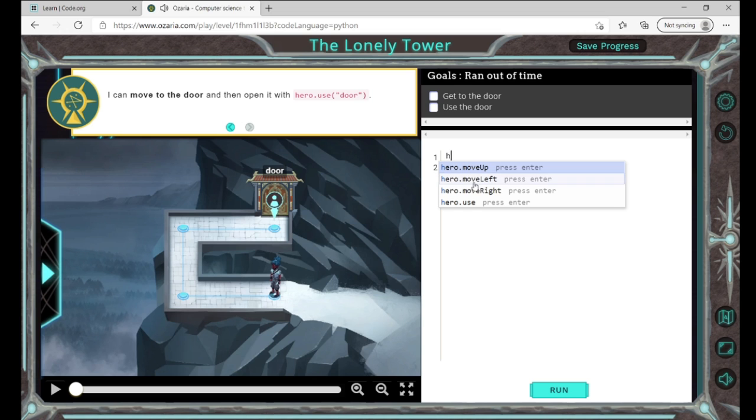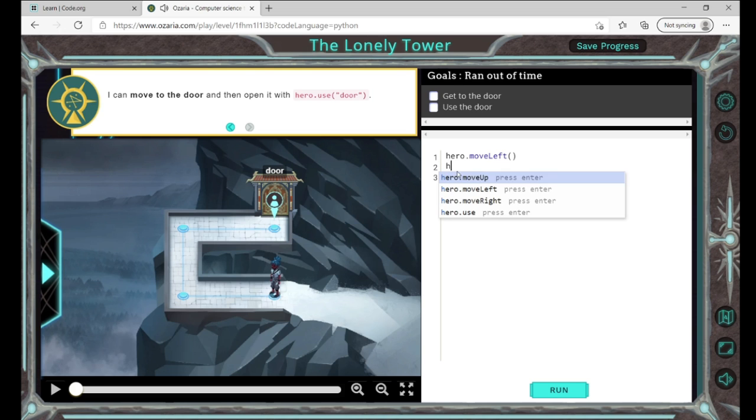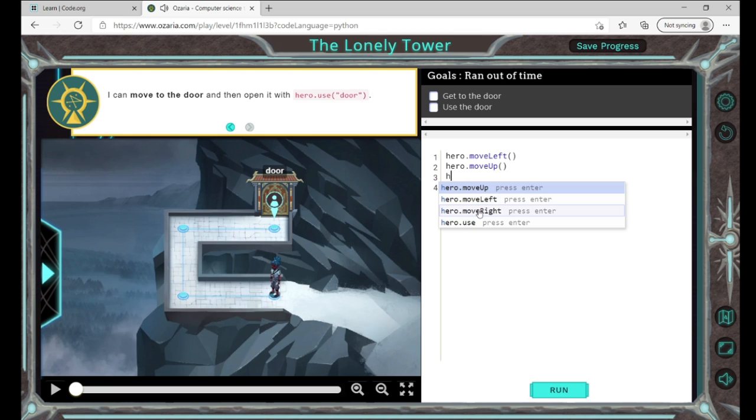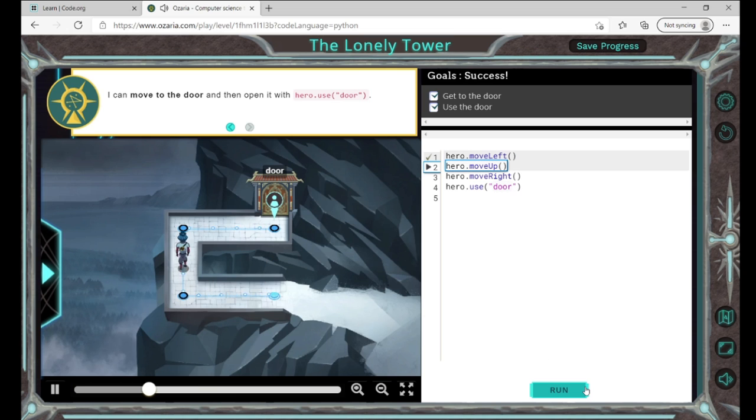So we're going to use hero.moveLeft, then move up, then move up again, and then use hero.useDoor. Oh, forgot one — door! Okay, we did it! If you get it right, you can just go up.